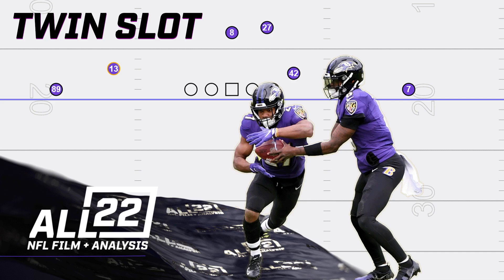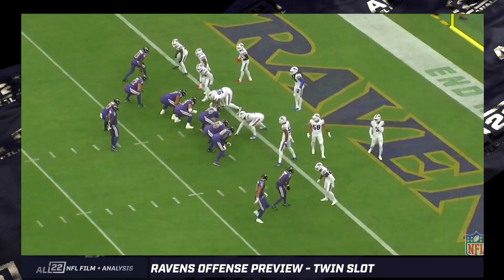I'm not going to show you every play. I don't have every Ravens play charted for the whole season — still working on the Buffalo game. I only have 200 plays, probably 40 to 50 more to go for the Bills game. Here's the data so far for twin slot: generally it's in the gun, and I've got 20 plays charted — 14 pass and 6 run.